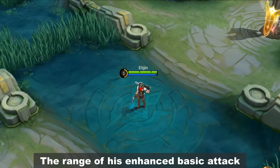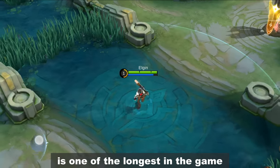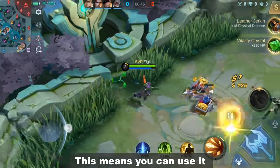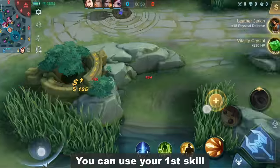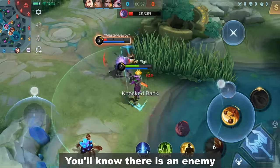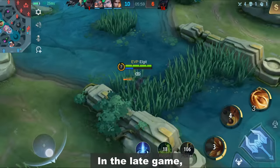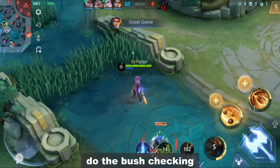The range of his enhanced basic attack is one of the longest in the game — it even rivals Leila's basic attack range. This means you can use it to poke your enemies safely from a distance. You can use your first skill to check enemies hiding in the bush; you'll know there's an enemy if you see bullets coming out of your gun. But only do this in the early game — in the late game, it's better to let the tank do the bush checking.